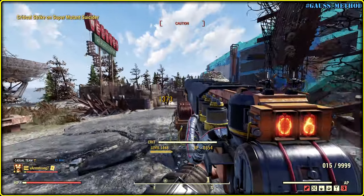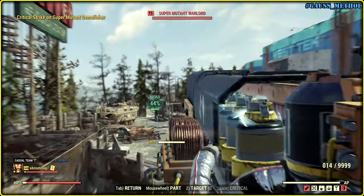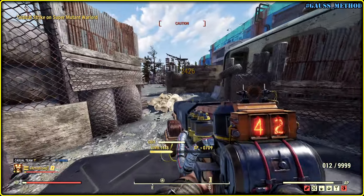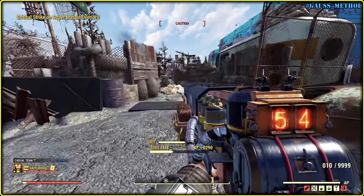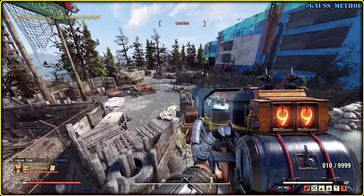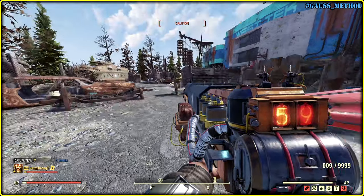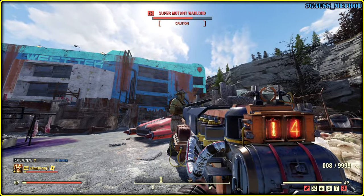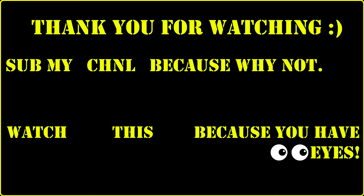In the next video I'm gonna try the Gauss Pistol, or if you want we can make a full health build with Gauss Rifle to see if anti-armor is any good. Let me know in the comments. I'm done for today — big thank you for watching, I'll see you later! And right after I said Gauss Rifle is OP, the game had to prove it.